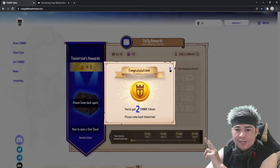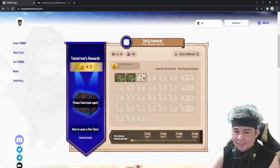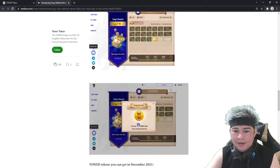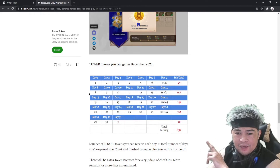We earned two tower tokens today. Yesterday we got one, today we got two — total earnings so far: three towers for December 1st and 2nd. Tomorrow, if we do the same — get 16 stars and log in — we'll get three tower tokens. For the whole month of December, the computation is: from December 1 to 7 you earn 1+2+3+4+5+6+7 plus 21 = 49 tokens for week one. The total for the entire month up to December 31 is 832 tower tokens.